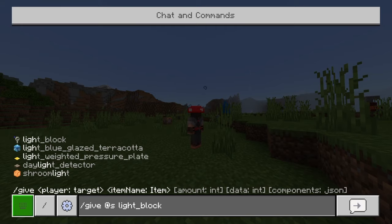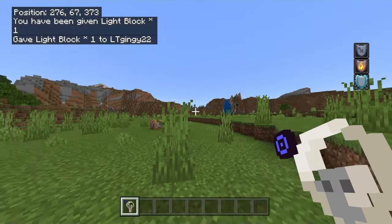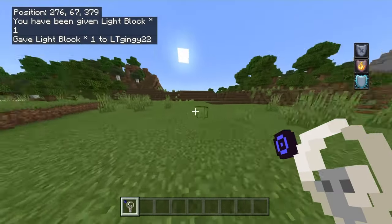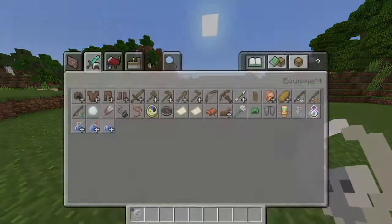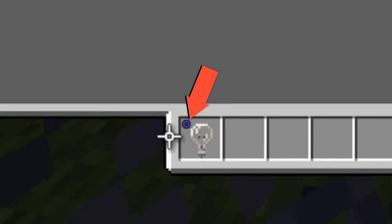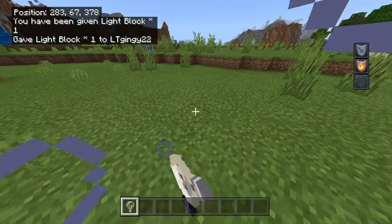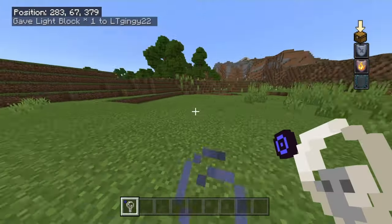Light blocks — so you do slash give at S, then light underscore block. You'll get a light block. If you open up your inventory you can see it has a little blue zero circle on it — that represents how much light power it has, set to zero by default. So if you place it down, it's not emitting any light.